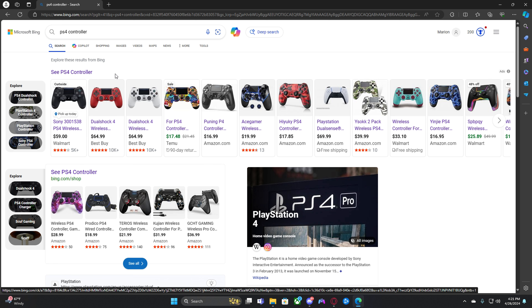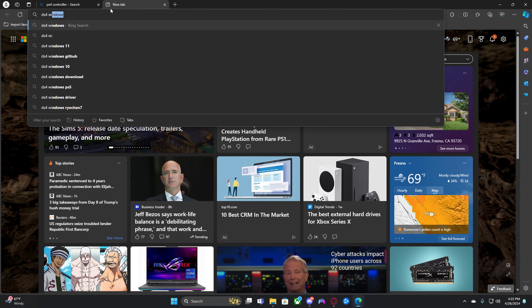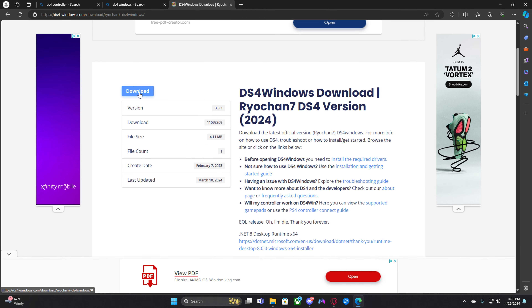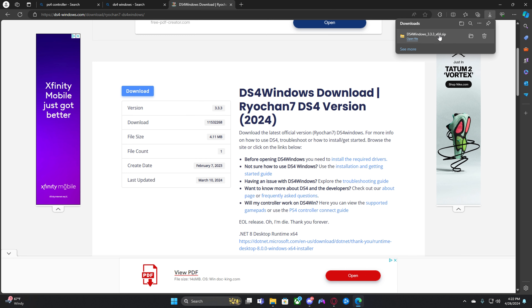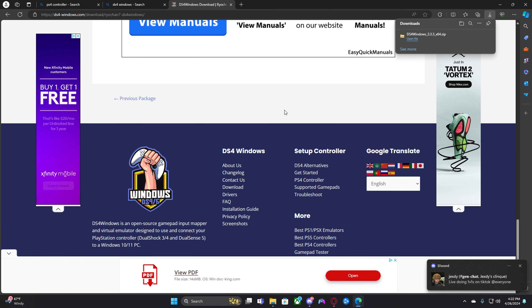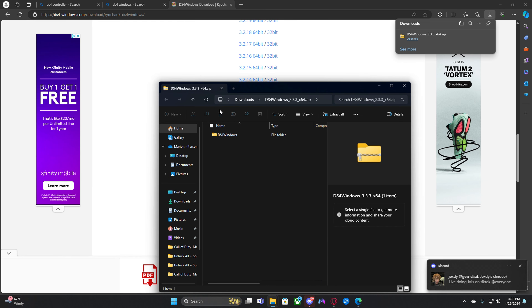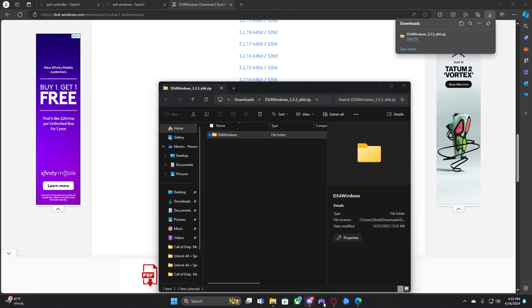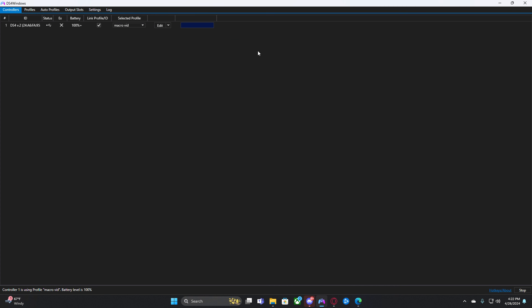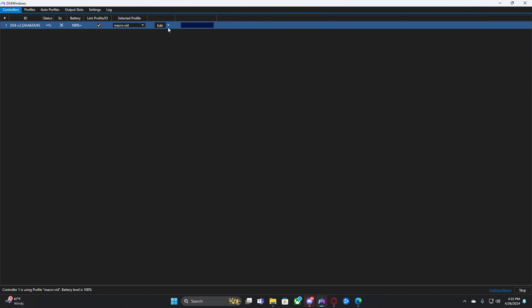Once you do that, we're gonna get into how to install DS4 Windows and how to YY macro. Look up DS4 Windows — I'm not going to download it because I already have it. Press on download, it'll show versions, press download and it'll download a version. You can also download the latest version. Once you do that, open it, extract the file. It should look just like this. How to create a new YY macro preset.